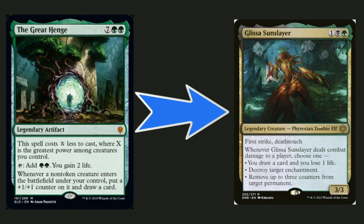Whenever Glissa deals combat damage to a player, people are going to want to block her, but they'll need a really big creature — one with first strike or double strike — to kill her, and that's not very common. She can make you draw a card and lose a life, destroy an enchantment, or remove up to three counters from a target permanent. That's really good especially in the current meta with oil counters going around.